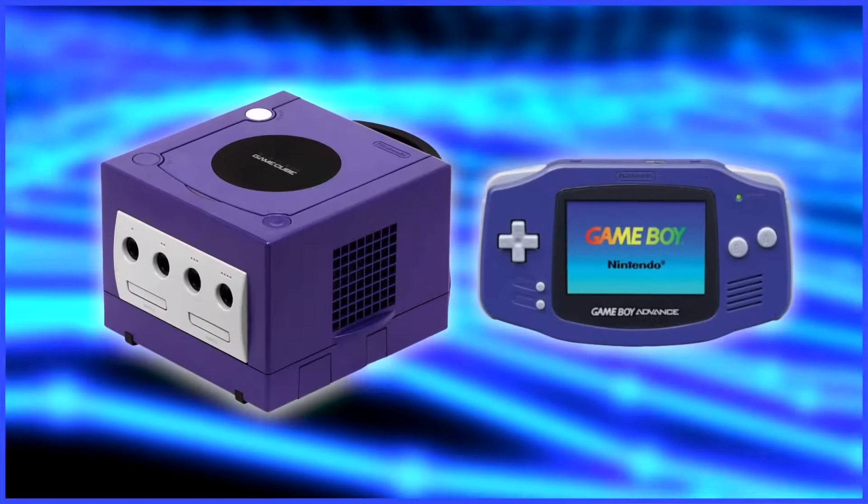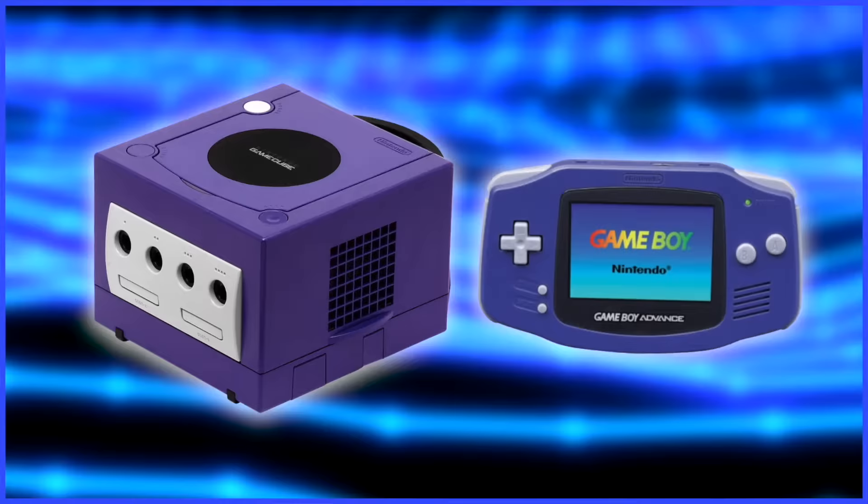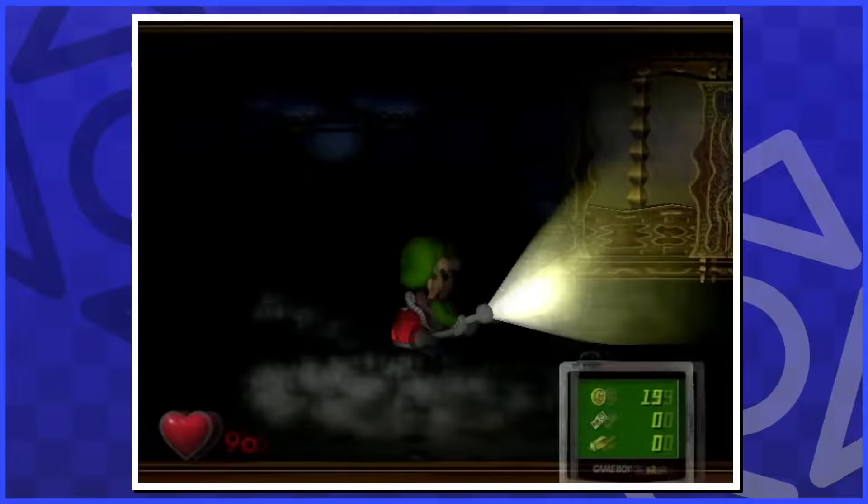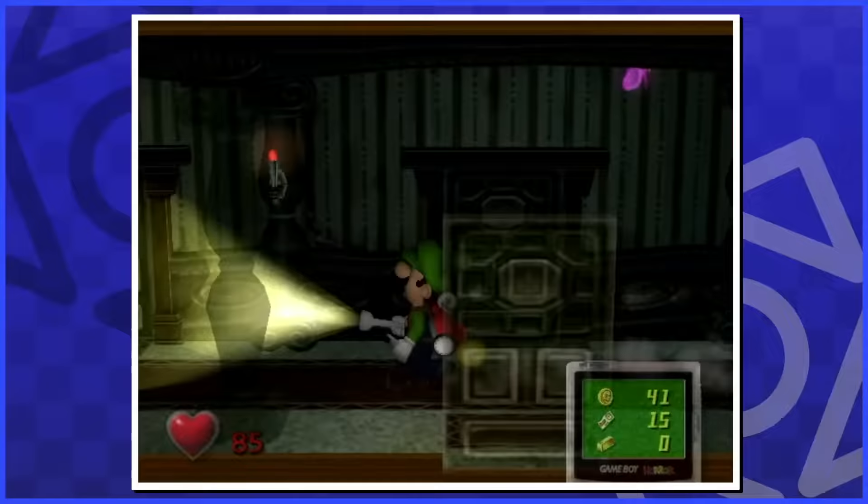The GameCube and Game Boy Advance were initially designed with some 3D capabilities in mind, more so the GameCube. Games like Luigi's Mansion in particular were tested with stereoscopic 3D, which makes a lot of sense. Each room in the game almost feels like you're peering through a dollhouse, so it definitely would feel right at home with the feeling of depth 3D allows.